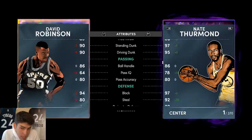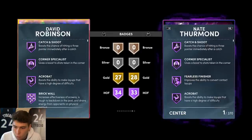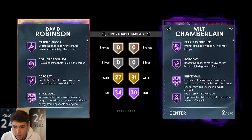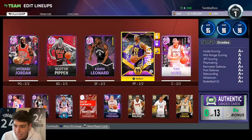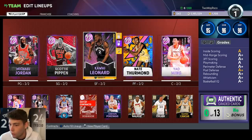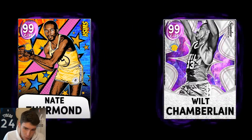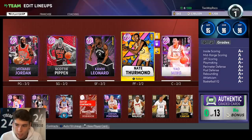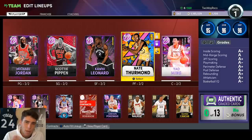Nate Thurman is just a better David Robinson — way better defensively and he can handle the ball better. I'm comparing them because I like both their releases. Now, Shaq and Wilt — I like both of them — but if everybody is fully badged up, here's how I rank them: Nate Thurman number one, Wilt number two, Shaq number three. I see really no flaws in the card. He is that elite in NBA 2K22 MyTeam. If you can get Nate Thurman for under 100K, you're getting an absolute steal. Drop a like, subscribe if you're new, and as always — love you guys, have a blessed day.